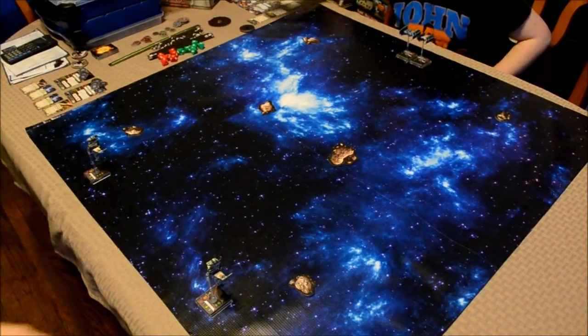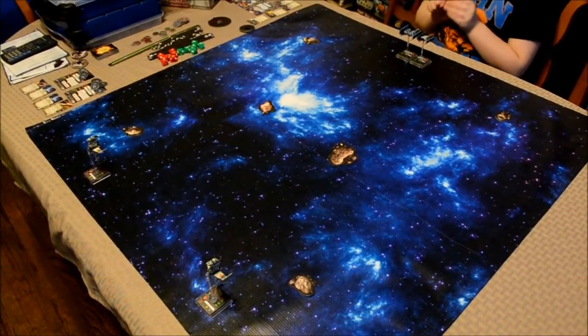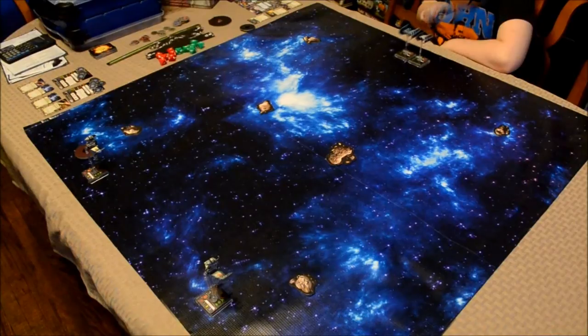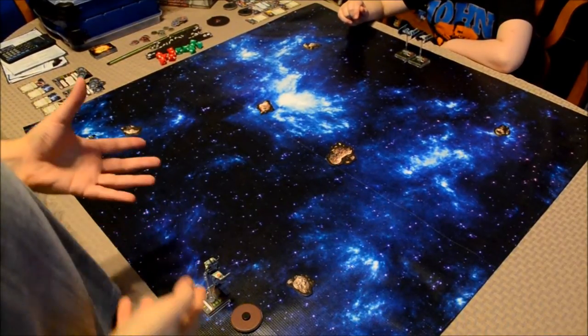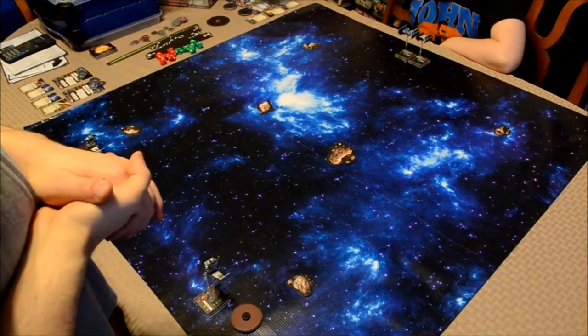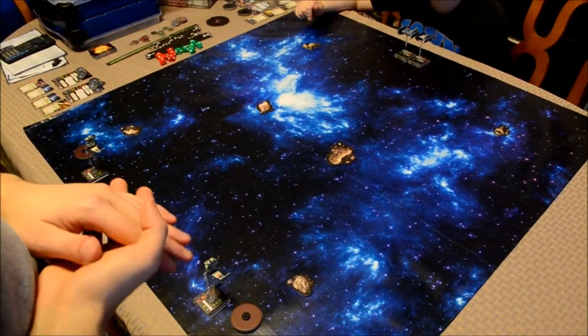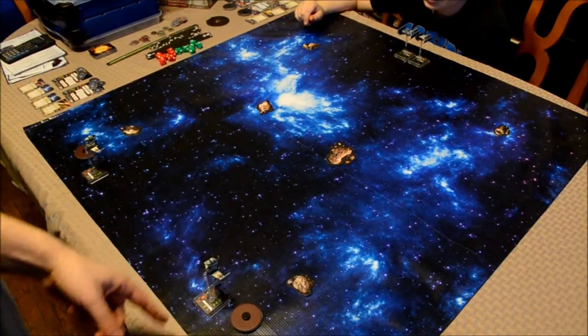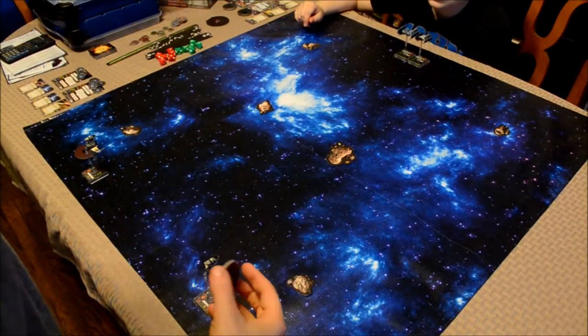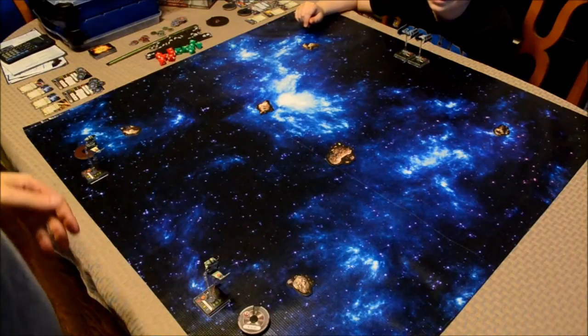With that being said, let's go ahead and move on to the planning phase. Okay, movement phase — we did the planning off-camera. Starting with the lowest pilot skill, you've got two number sevens. I've got a six and an eight, so we'll start with the number six. That is Ibtisam — I'm just going to call him Mr. Ib from now on. It's one straight ahead.